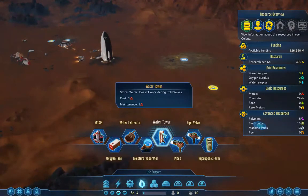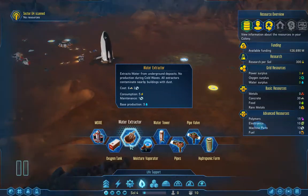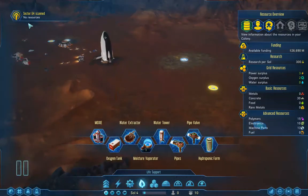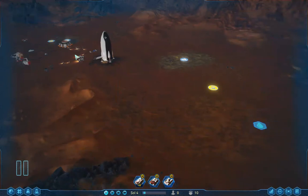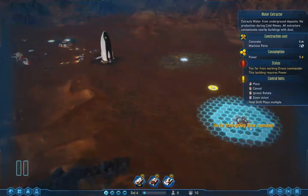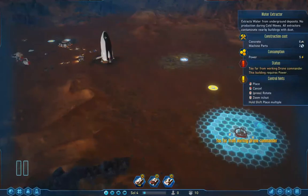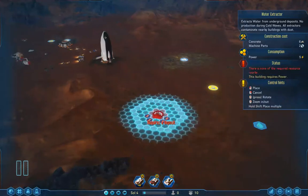Water extractor — six metal, two cogs, five electricity. This is interesting. Am I going to build another power plant out here to deal with this water? I think I should, but that's a long way to run a cable. Let me get the water extractor going — too far from working drone commander because that comes out of my ship. Interesting. I wonder how I deal with that.